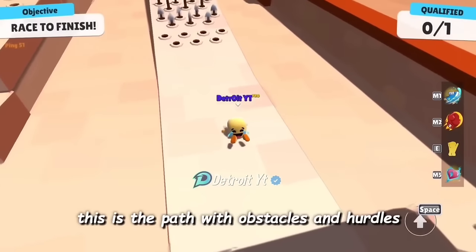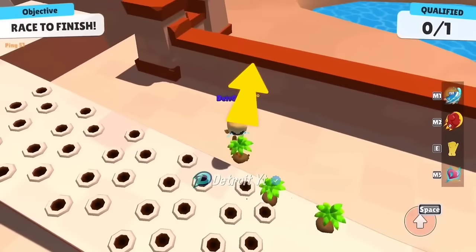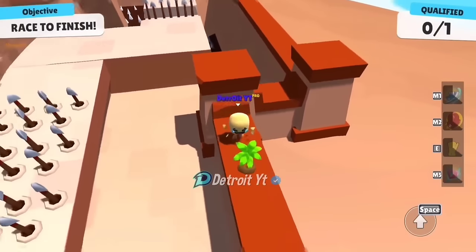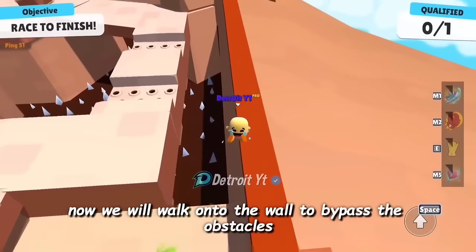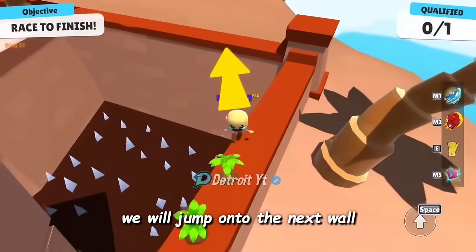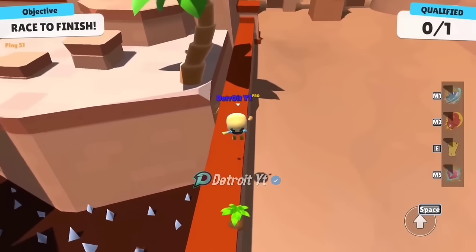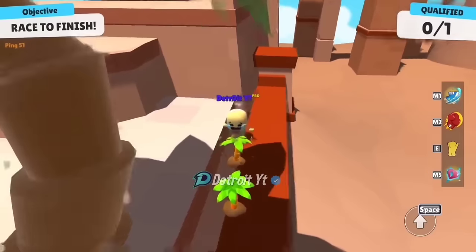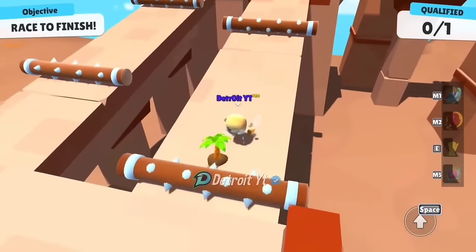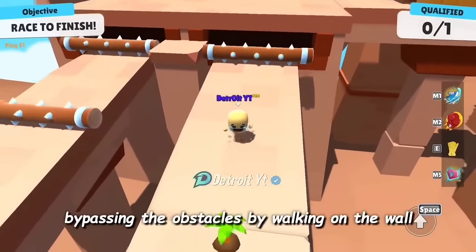This is the path with obstacles and hurdles, but we will use a trick to bypass them. The trick is to jump onto the wall to bypass the hurdles. We walk onto the wall to bypass the obstacles until we reach the desired destination, then jump onto the next wall. We have reached the desired destination by bypassing the obstacles by walking on the wall.